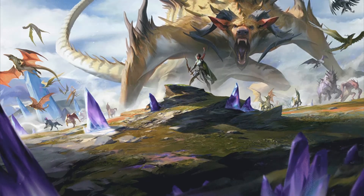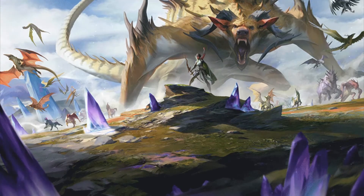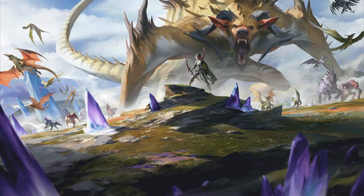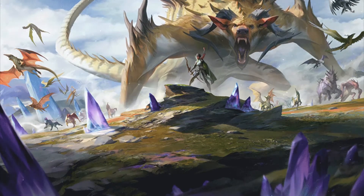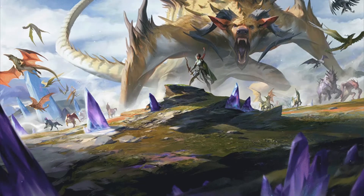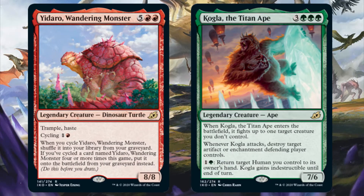There are no mono white legendary creatures in the set. I guess it's so hard to design decent mono white legendary creatures that they just gave up altogether for Ikoria. In fact, there aren't any mono blue or mono black legendary creatures in the set. Over 90% of the legends in the set are multicolored. The only two mono colored legends are Yidaro, Wandering Monster, and Kogla the Titan Ape. For Kogla, I already released a deck tech video for him if you want to check that out and get ideas on how to brew him.